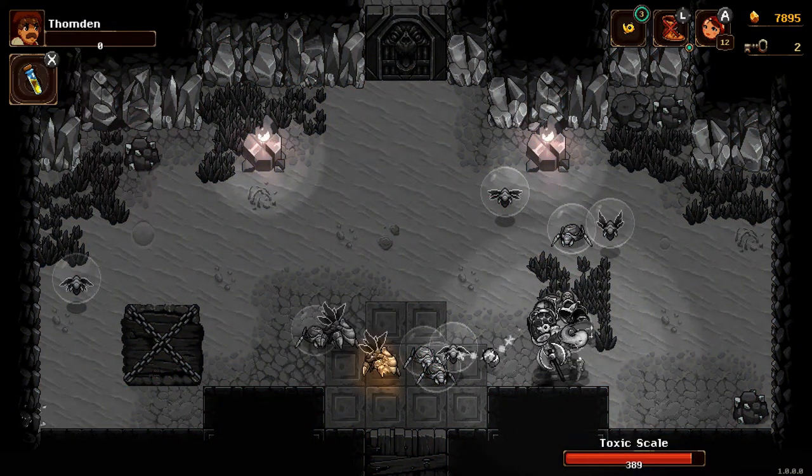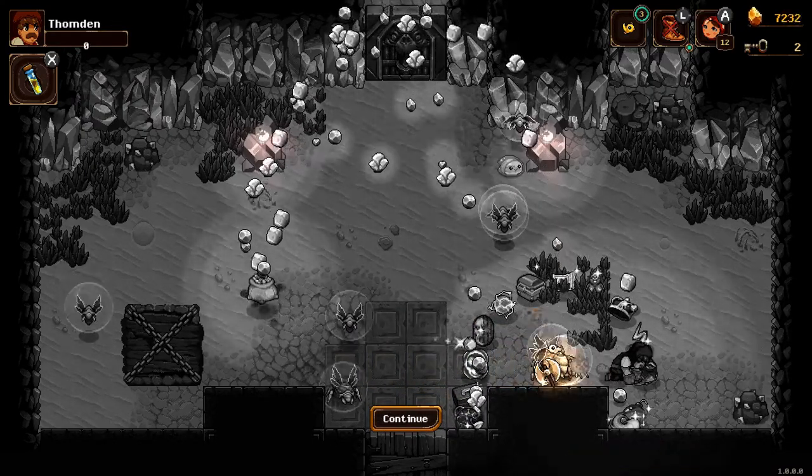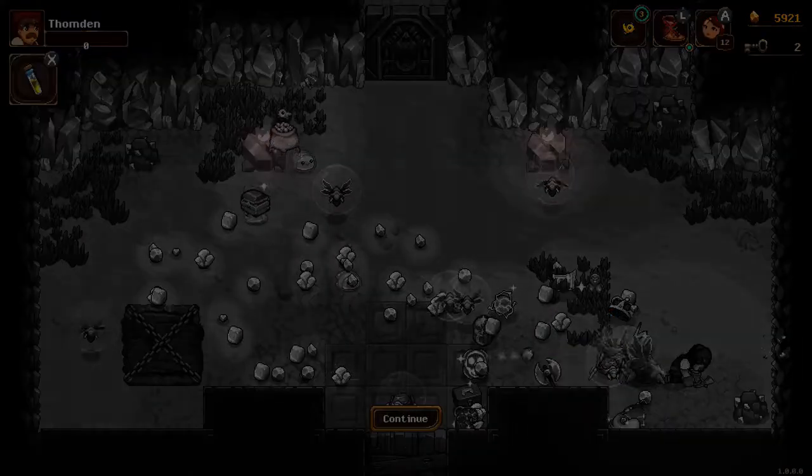I fall to the ground and I hear all my precious relics and gold scattered to the floor. But Disco, my little pet canary, manages to grab my gold pouch to get to the next adventure — you know, minus taxes. That's how they get you.